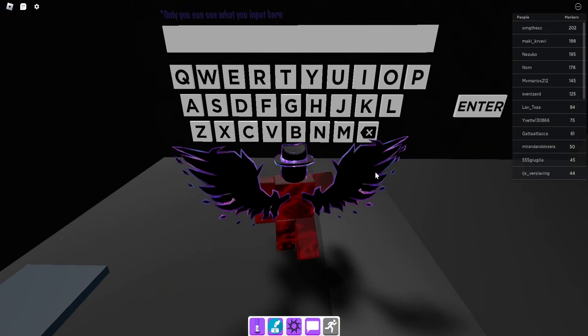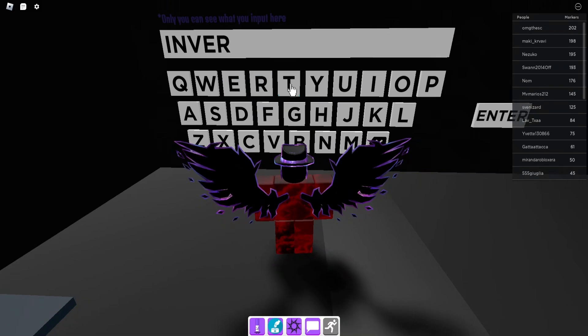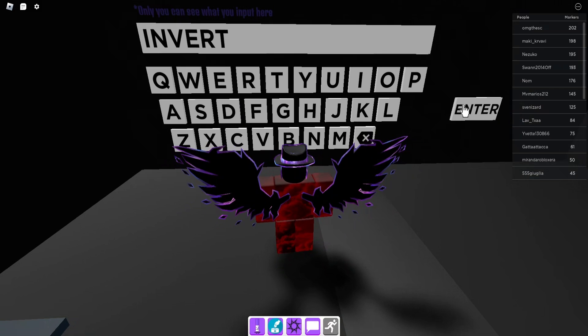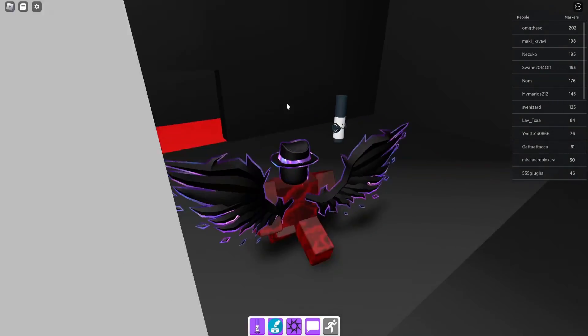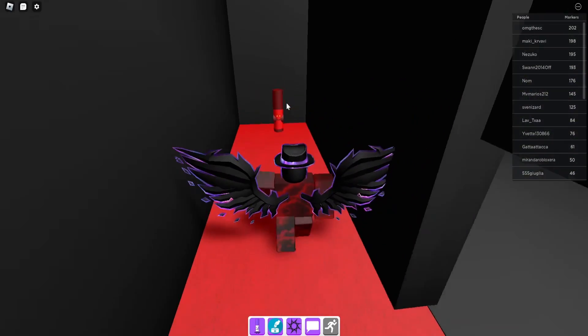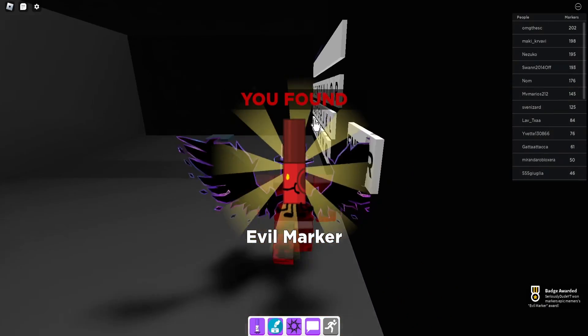So let's get straight into redeeming the codes. The first one is going to be INVERT — enter this one and there we go. This one will unlock the evil marker room, as you can see right here. You found the evil marker!